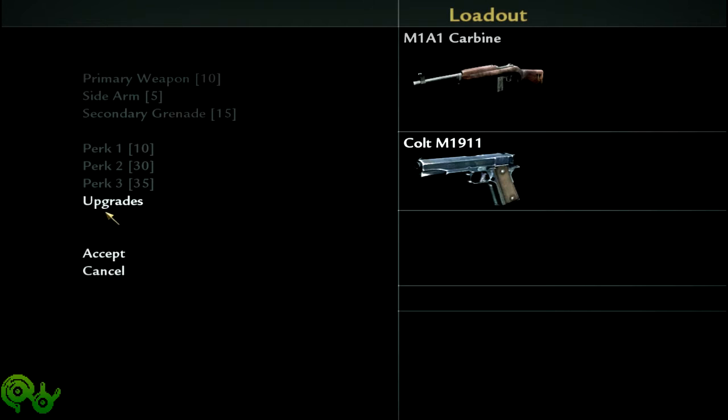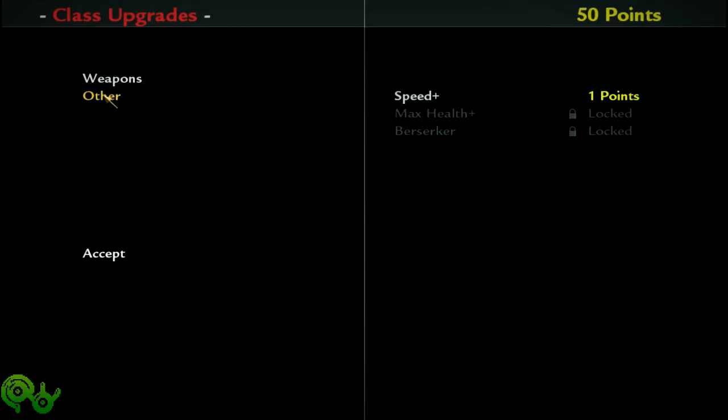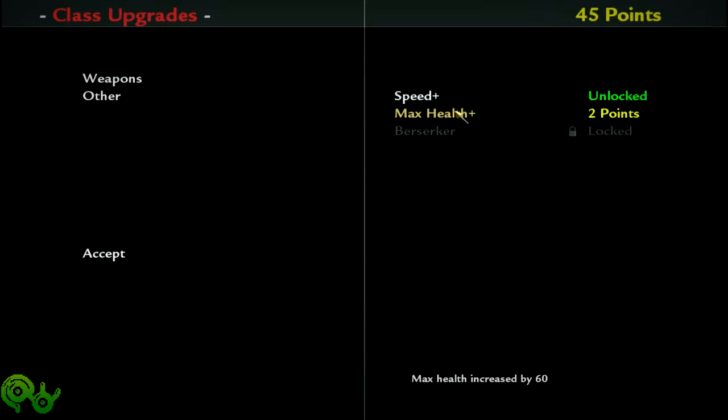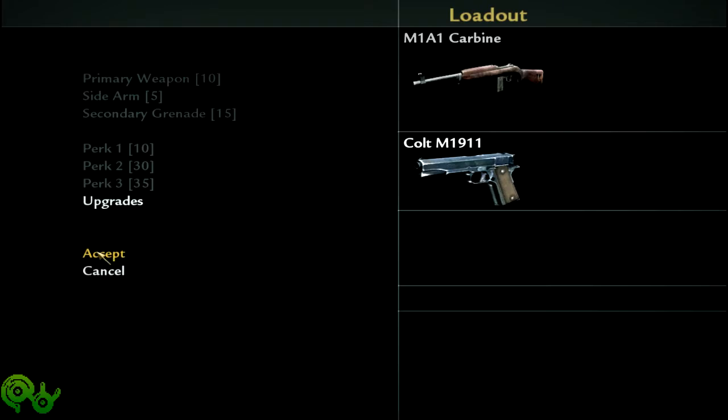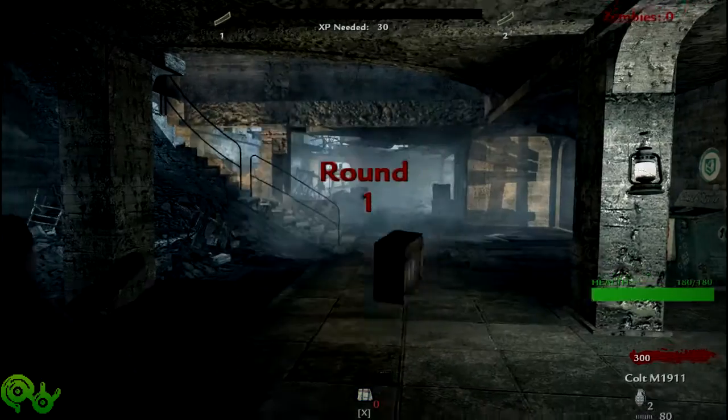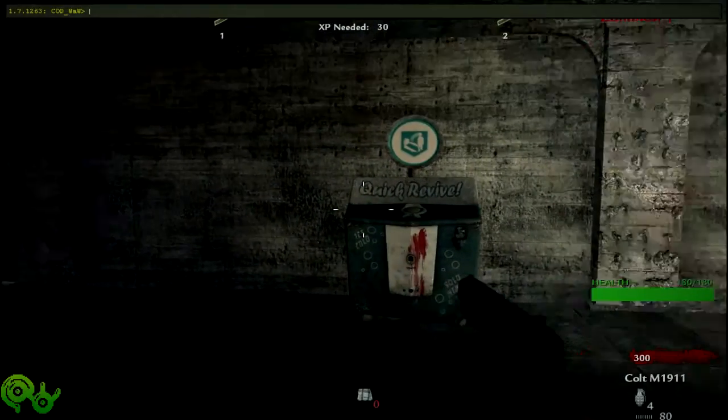The deal with this Nazi zombie realism mod is that it's actually got a ranking system like it does in multiplayer. I think it stays the same for solo. Let's do soldier — that's the M4. We'll do plus speed, yes, and incendiary damage for that one. Let's do max health — that's basically juggernaut. We won't buy a berserker yet. I think we start off with the bro box, and we toss down said bro box, and there we go — we can start.